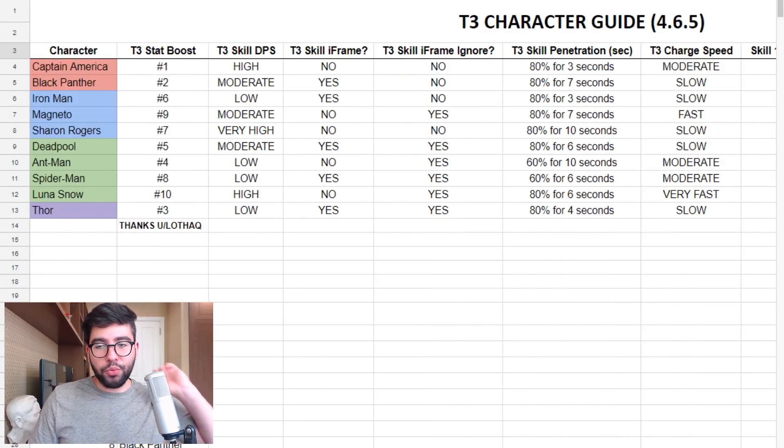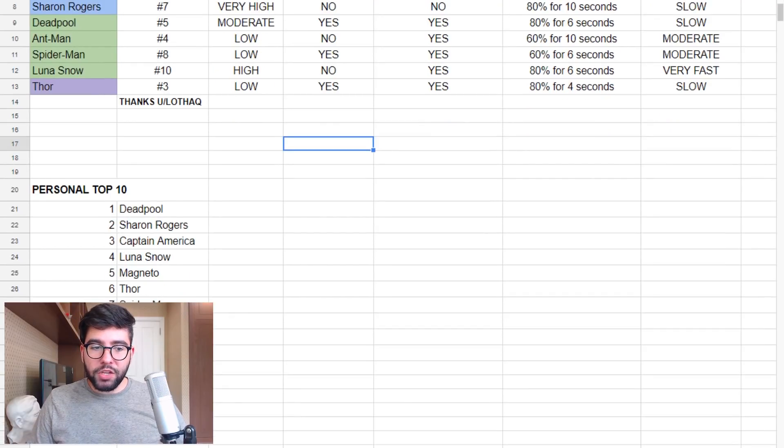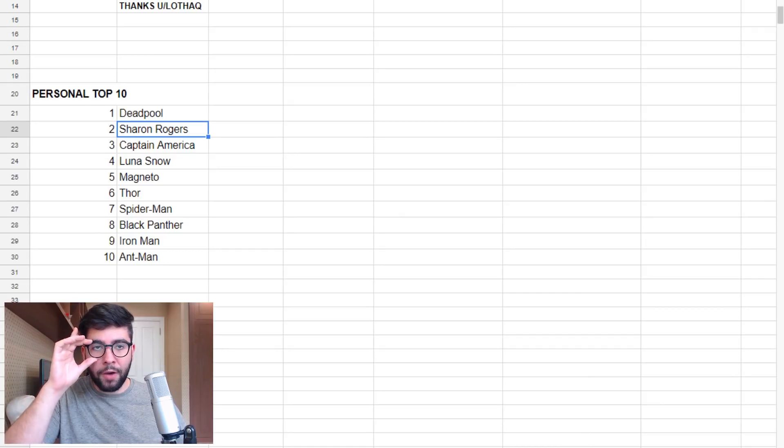Now, the last thing I want to share is my personal top 10 ranking. This is subjective and weighs in more towards future potential. Sharon Rogers I rank number two — while she doesn't have a dedicated game mode right now, her potential is undeniably strong: extremely high DPS on her Tier 3 skill, high base skill damage, damage reduction, and super defensive buffs for teammates. If any harder game modes come out, the value of her Tier 3 is going to skyrocket.